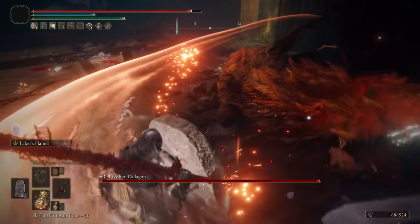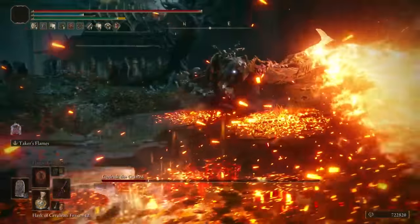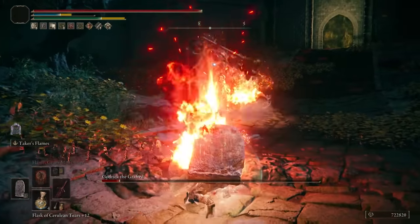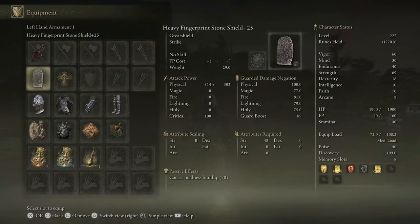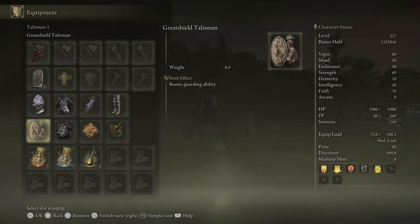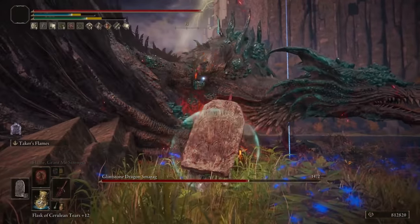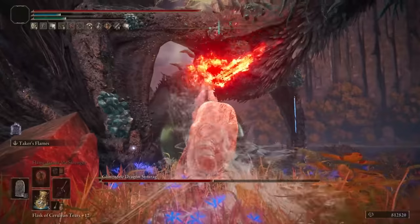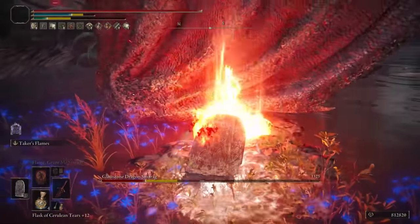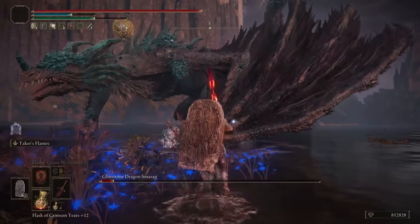The Fingerprint Stone Shield, mine is plus 25, fully maxed out. It's one of the most annoying items to obtain in Elden Ring but it is 110 percent worth it — I'll link the best tutorial in the description. What makes this shield so powerful is the guard boost, currently at 89. We also have the Great Shield Talisman buffing our guarding ability further. Honestly, 99 percent of enemies are not going to do any damage to you — you won't lose any stamina. You need at least 48 Strength to wield this shield.